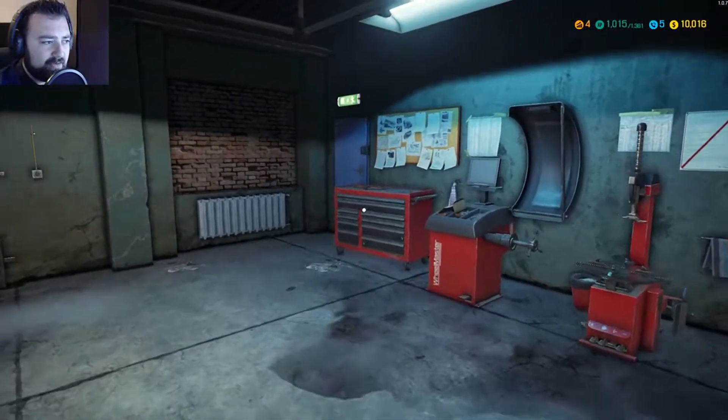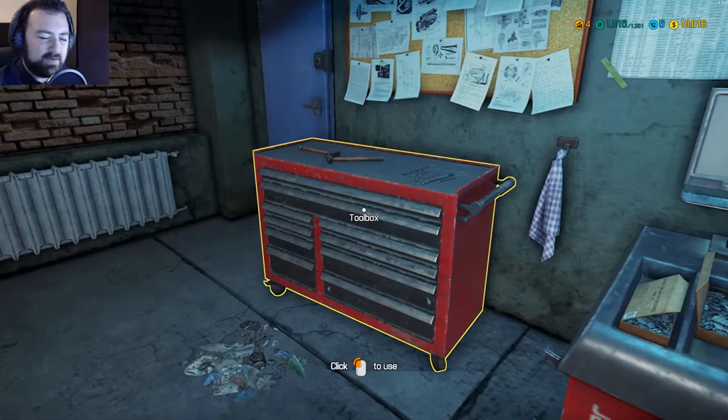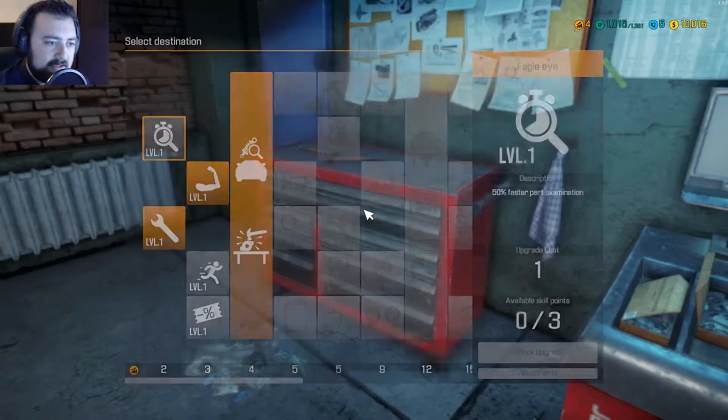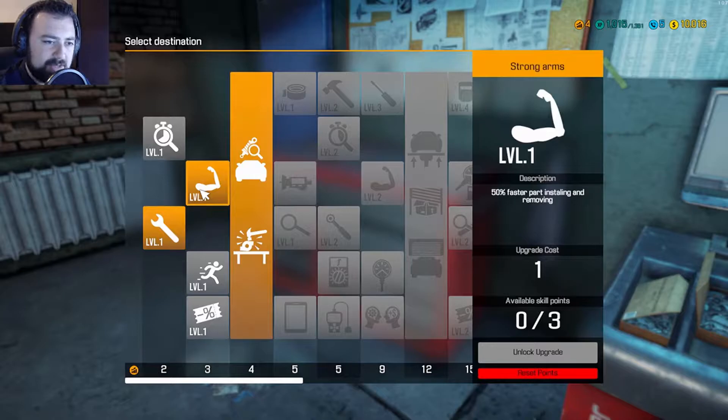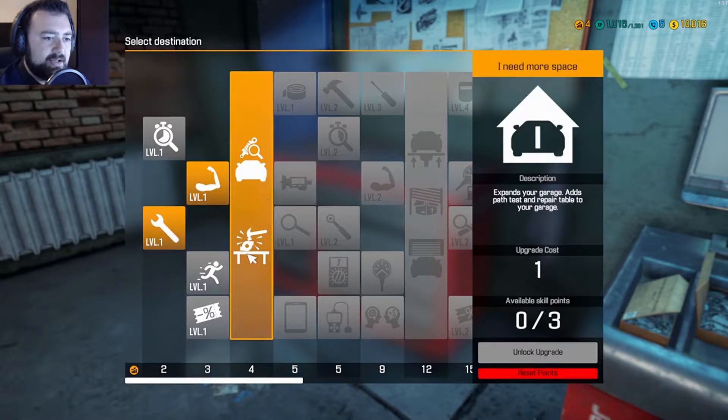Couple of things have happened since last time. We've gone up a few levels, up to level four. I had a quick couple of goes, got a couple of jobs done. We've got nimble hands now, which means you can unscrew and screw things a lot quicker, which was an absolute pain before. We also have faster part installing and removing.